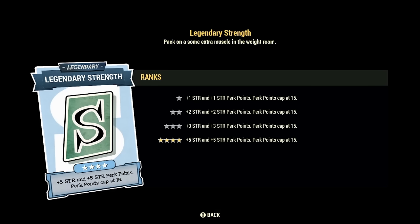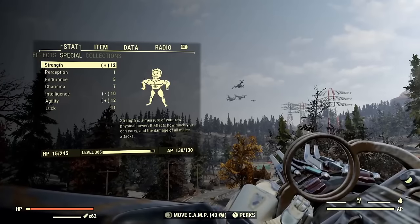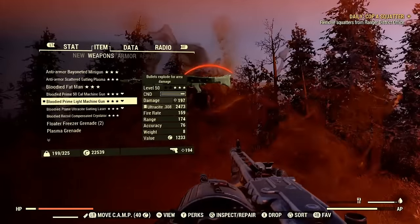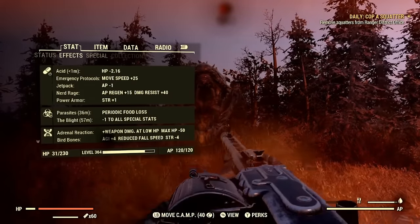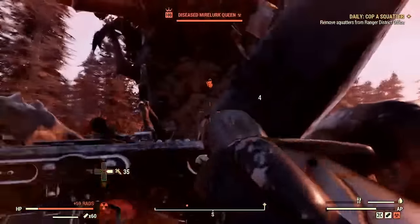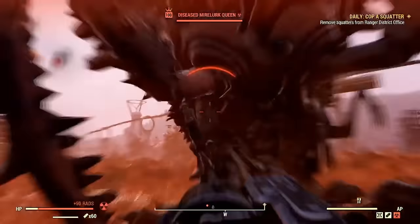Once everything is situated with mutations and the legendary special perk card, our special stats will be: 12 Strength, 1 Perception, 5 Endurance, 7 Charisma, 10 Intelligence, 12 Agility, and 11 Luck. Since we are using certain mutations, some stats will be slightly lowered, and since we are in power armor we cannot use Unyielding to compensate. Trust me, this is perfect and will set us up to acquire the exact perks we need to become an unstoppable powerhouse.